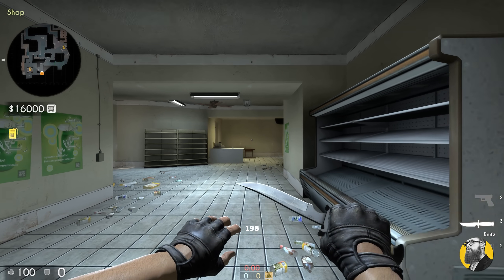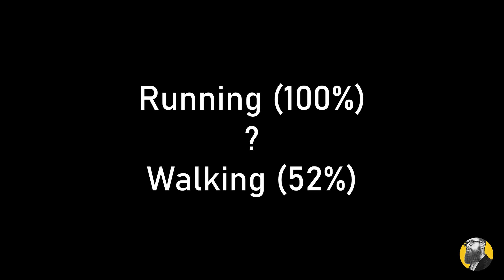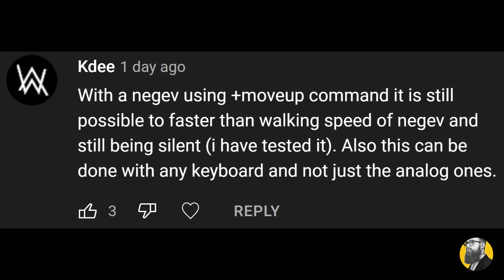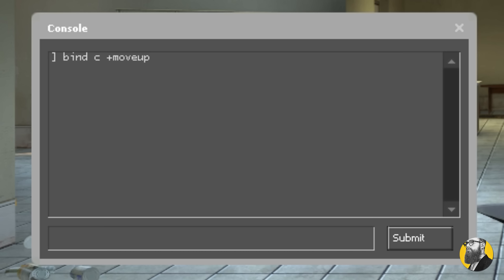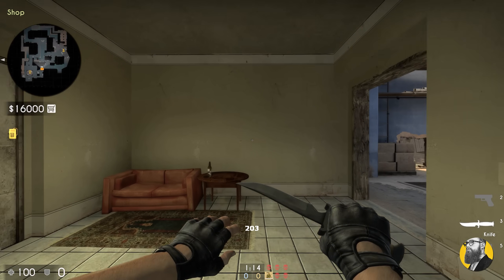In my last video I explained that running speed with a knife goes up to 250 and walking is 130. If running is your max speed, let's call it 100%, then walking would be 52% of your speed. But there is another option in between that I didn't know about. Shoutout to this person revealing move up or move down — simply bind one of them to any key and now you're moving at roughly 81% of your running speed.